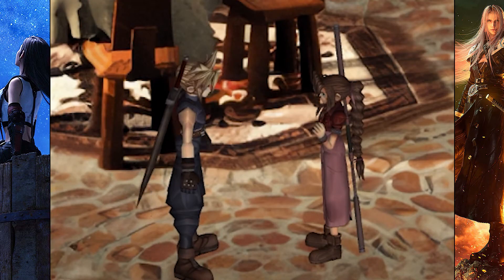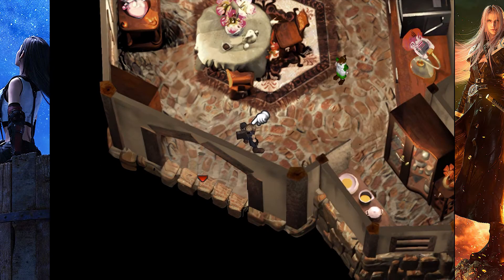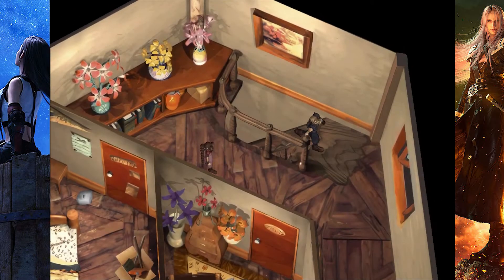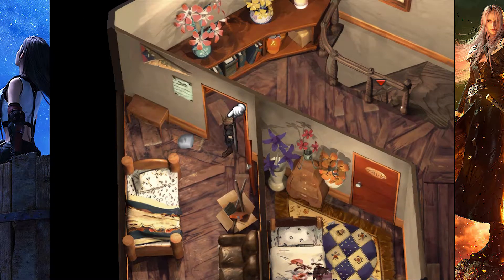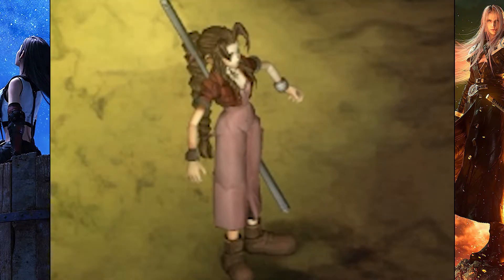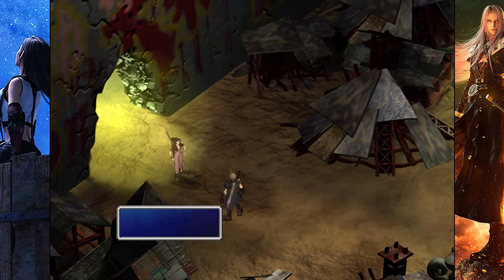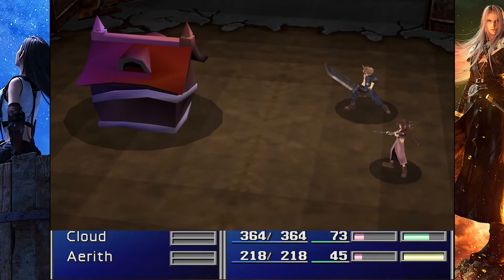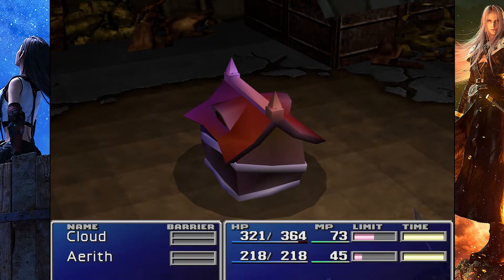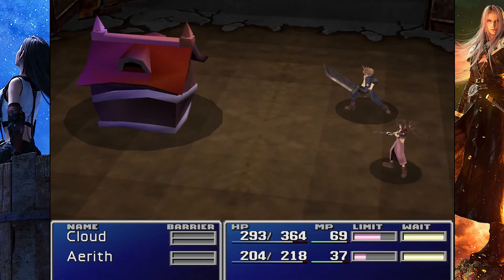Aerith is trying to flirt but we got Tifa back home — that's what this is all about. She also wants to escort Cloud back to Sector 7, defeating the entire purpose of us escorting her. We try to ditch her — we all know how that turns out. We need to grab this potion. There's the Hell House — the original monster the Remake boss was based on, and it's just a hilarious creature. I'm glad we fixed the animation for the 60 fps mod. If I remember right, the Hell House has a chance of dropping a good staff for Aerith — it didn't this time.